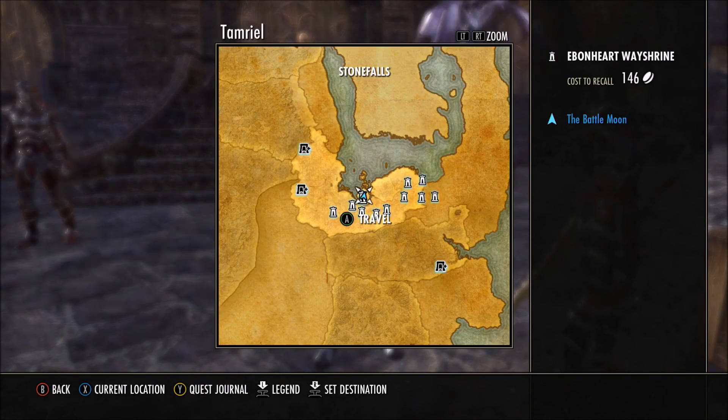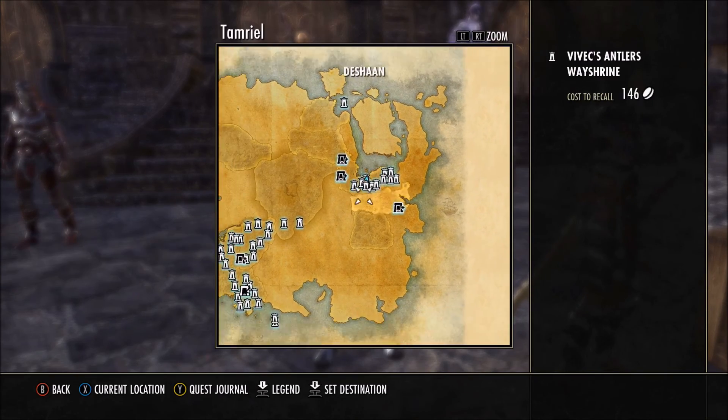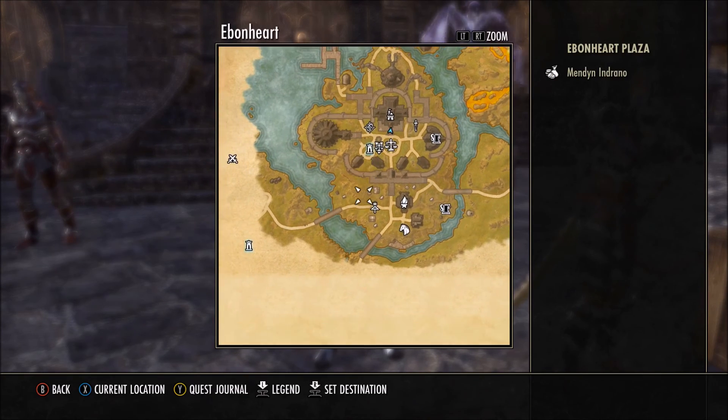Now where you want to go is Stonefalls. It's an Ebonheart Pact zone, and you want to go to the city of Ebonheart, which is located kind of by the boulder there near the bay. You want to go there.